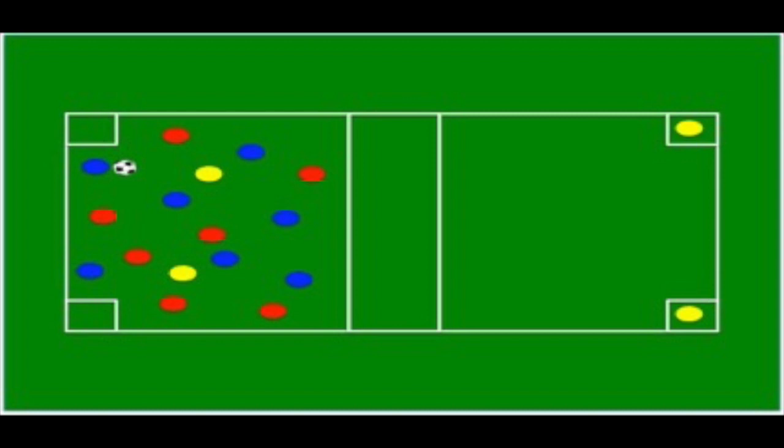If a team — say in this example, the red team — steals the ball, they would have to put together four passes before they can hit a longer ball, and everyone would shift into the other square.